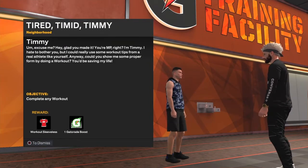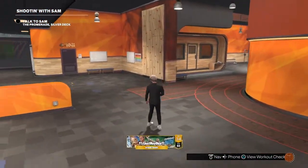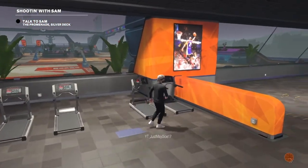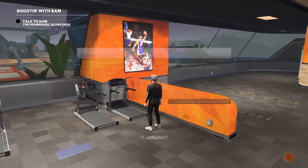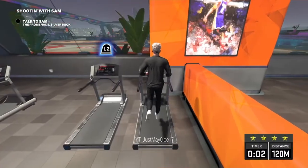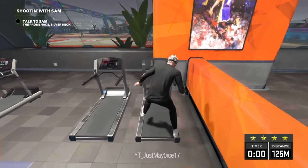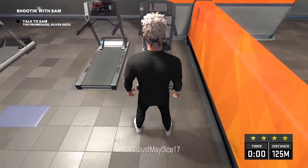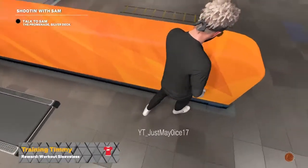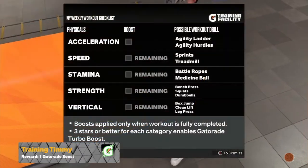Complete any workout. The first one you want to do is honestly probably just the treadmill. If you already did a treadmill, go into the back and you can do the hand-eye Gatorade one. But right now the treadmill is easiest, so let's go ahead and do this treadmill one real quick. You don't have to even get a score on this since you're just going for the gym rat. You just have to complete it — it doesn't say anything about getting stars on it.